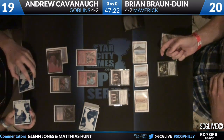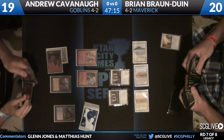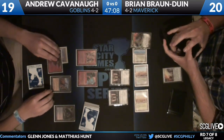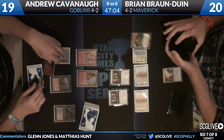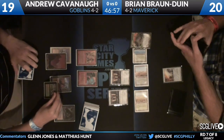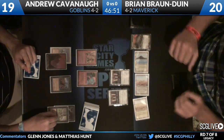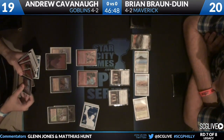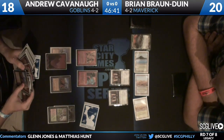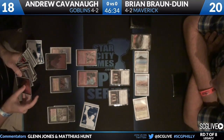Brian follows up with a second Stoneforge Mystic getting the Sword of Fire and Ice, and he continues to push his advantage as he Green Sun's Zenith for zero, getting Dryad Arbor. That gives him access to potentially five mana next turn, and with a Jitte and a Sword of Fire and Ice and two creatures active plus the Dryad Arbor as a potential third, things could get really hairy for Andrew fast. Greensun for Dryad Arbor is not a play I'd think of for an Armageddon deck, but the ramp enables turn-two Geist of St. Traft into turn-three Geddon.